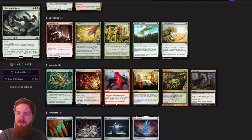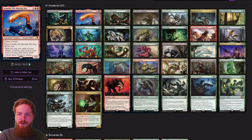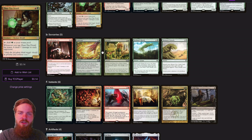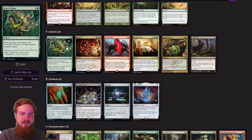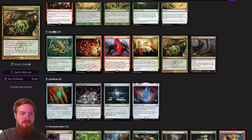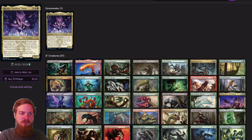The sorceries are just a few ramp spells and a Blasphemous Act so we can wipe the board. We've got removal in our creatures, so we don't need to add a ton more removal since we are at a lower power level. For instants, we've got a few removal spells — Beasts Within, Chaos Warp — really fine ways to interact with our opponents. Tragic Slip is really nice since we'll be able to trigger Morbid pretty easily, as Henzie is going to make our creatures with Blitz sacrifice at the end of the turn.